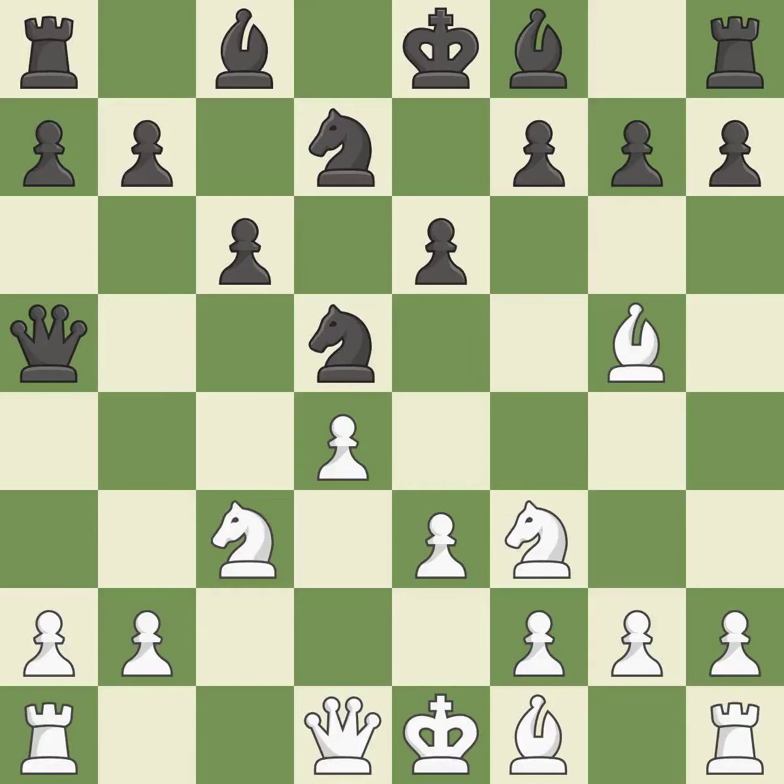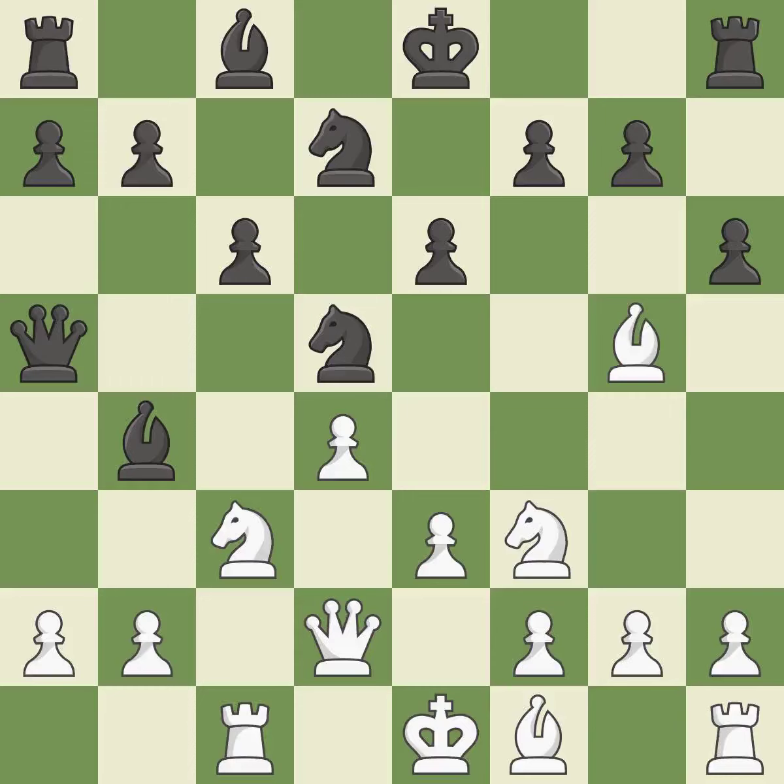Recaptures. The knight is now adequately defended. This pins a knight, which restricts its mobility. This protects the attacked knight and threatens to kick a bishop. A pawn kicks the opposing bishop, forcing it to move or risk being captured.